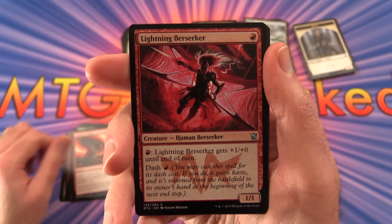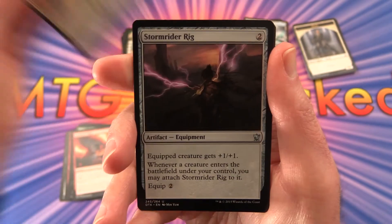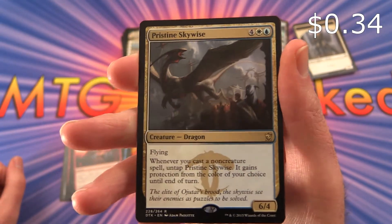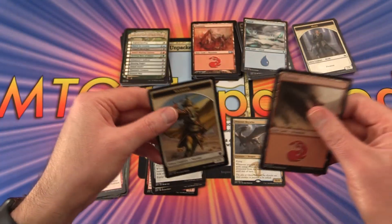The uncommon is Lightning Berserker, Orator of Ujutai, Stormrider Rig, and Pristine Skywise is the rare. Alright, so that was Dragons.